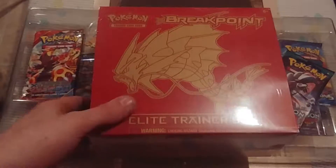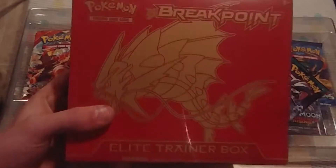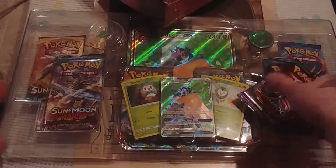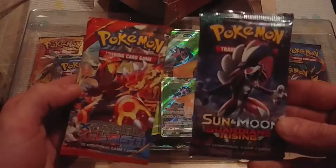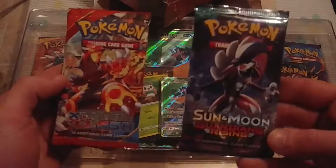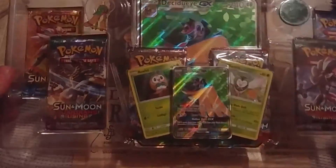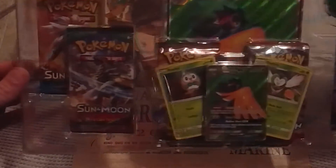Alright, got some more boxes to open. We got a Breakpoint Elite Trainer box with Mega Gyarados on it. We got two single booster packs — Primal Clash and Sun and Moon Guardians Rising. And then we got the Decidueye GX box.